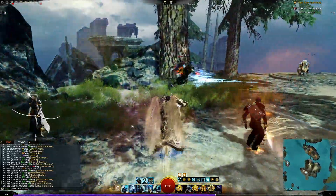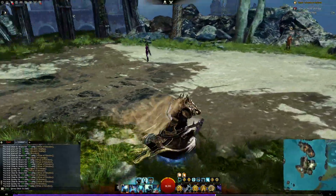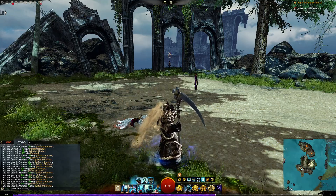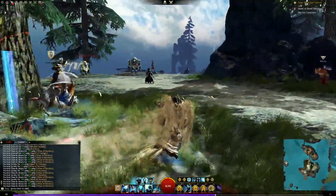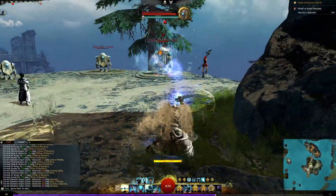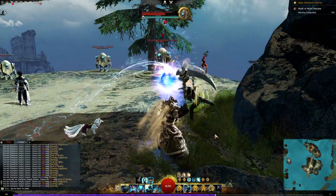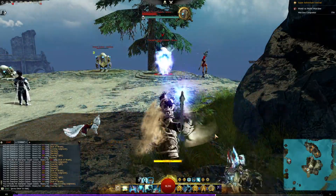The staff has some utility. I think of the staff as: I need to heal people who are running away, I need to block an opening, or I need a little run speed. The first staff ability is a ranged slow-moving projectile. If someone's running away you can chase them down with it — it applies the same bleed and burning conditions. It's spammable but doesn't heal; it has pretty good range.